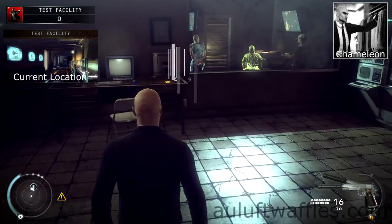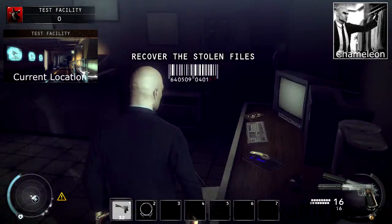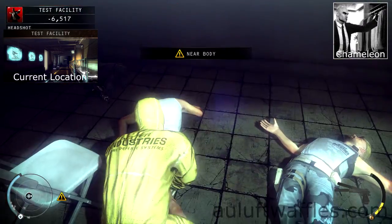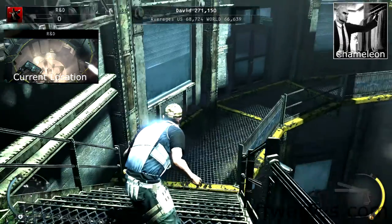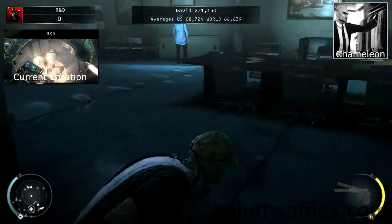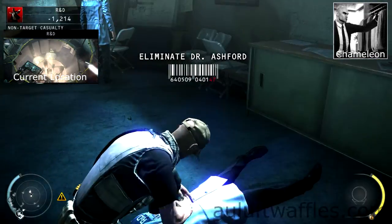Load into the test facility on normal difficulty. Get the keycard and go into the interrogation room. Shoot everyone inside and pick up the scientist and factory guard outfit. Then load into R&D on normal difficulty and go into the conference room. Take out one of the researchers and take his outfit.